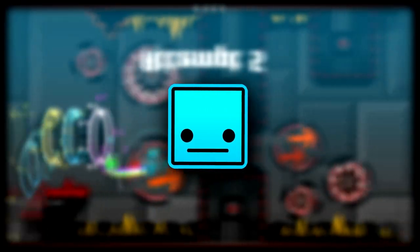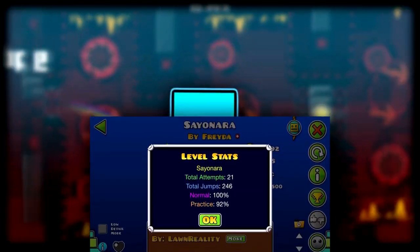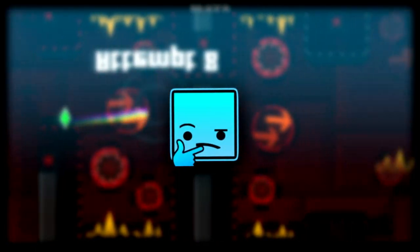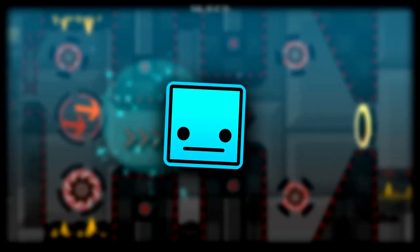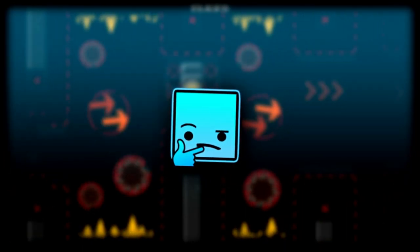To me, I'm able to sight-read most easy demons and it usually takes me around 50 or less attempts to beat them, and I have beaten more than one extreme demon. So if you're doing the same with hard demons, chances are you've either completed dozens, if not hundreds of extremes, or you're at least within the same skill level as that.